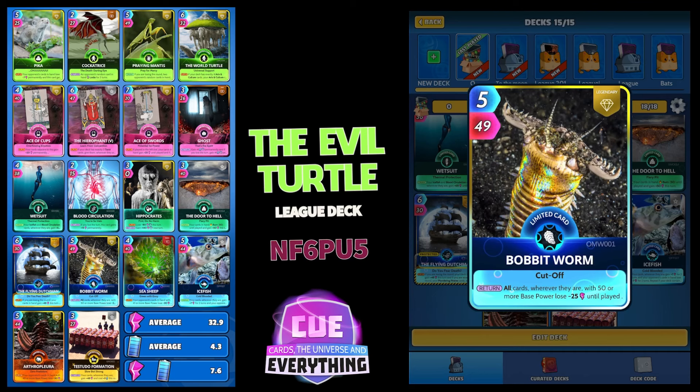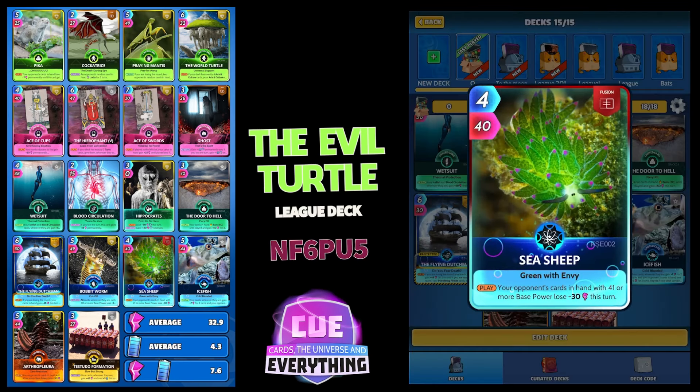Here is the amazing card Bobbit Worm — I'm going to show you why I still think Bobbit Worm is one of the best limited legendaries in the game. On the return, all cards wherever they are with 50 or more base power lose minus 25 until played. In a week like this, he is going to knock off your opponent probably 350, maybe even 400 points across their deck. That is a massive advantage. Pair him up with Sea Sheep — 4 for 40 — on the play, your opponent's cards in hand with 41 or more base power lose minus 30 this turn.